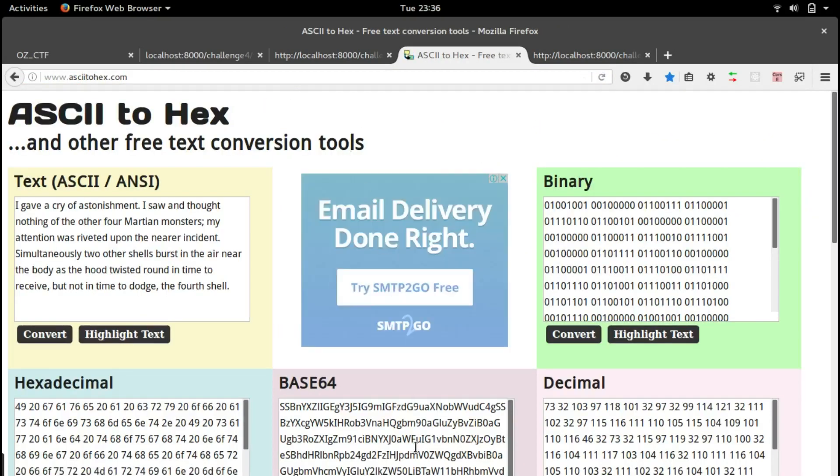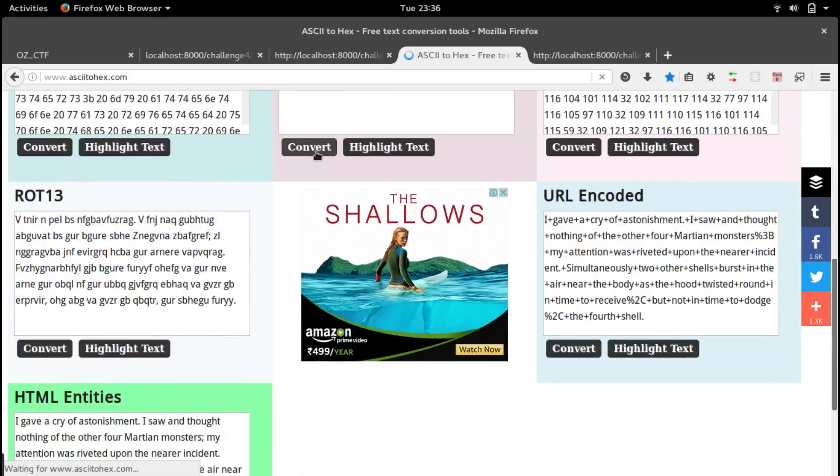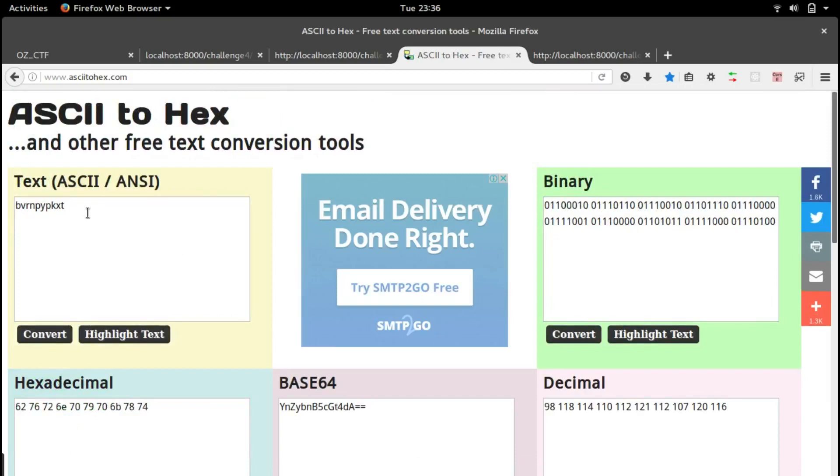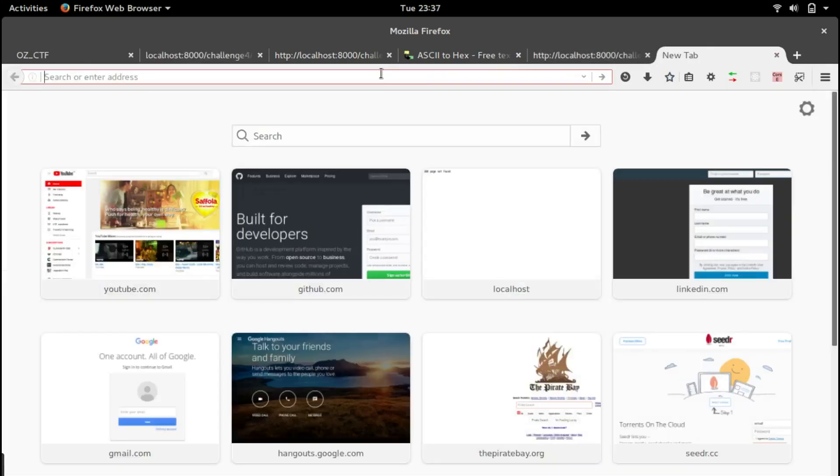Let's go to a Base64-to-text converter, paste in the Base64 value and click convert. We get some text. The next clue is the word 'playfair' — there is actually a cipher called the Playfair cipher. Let's Google a decoder for that.